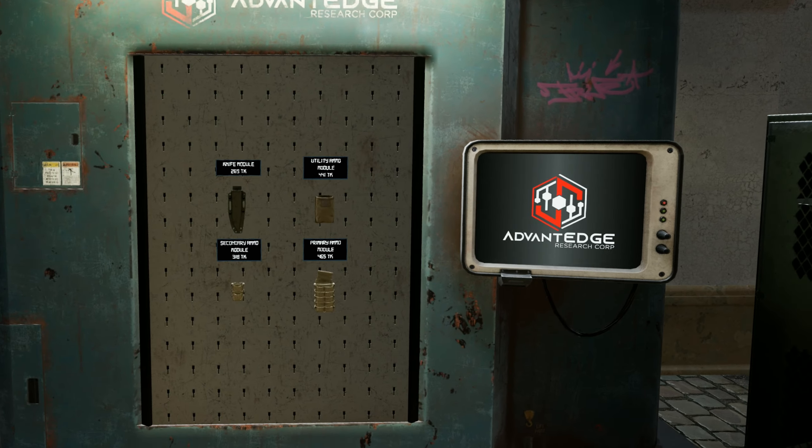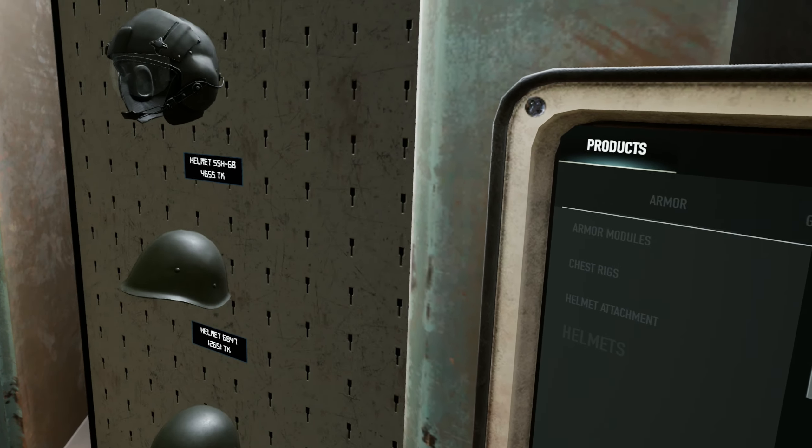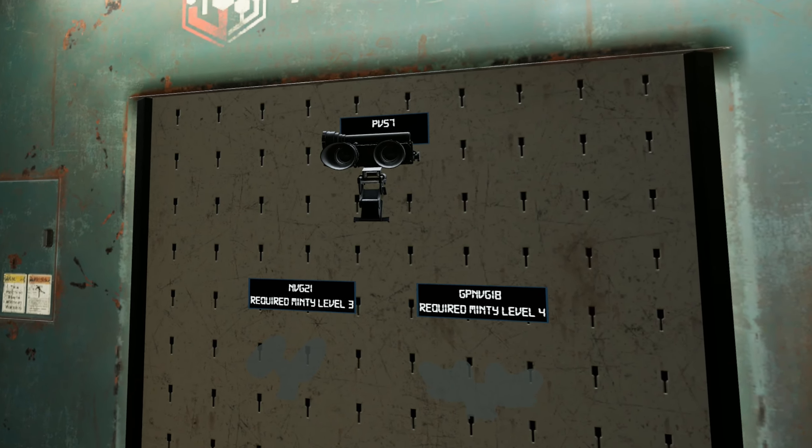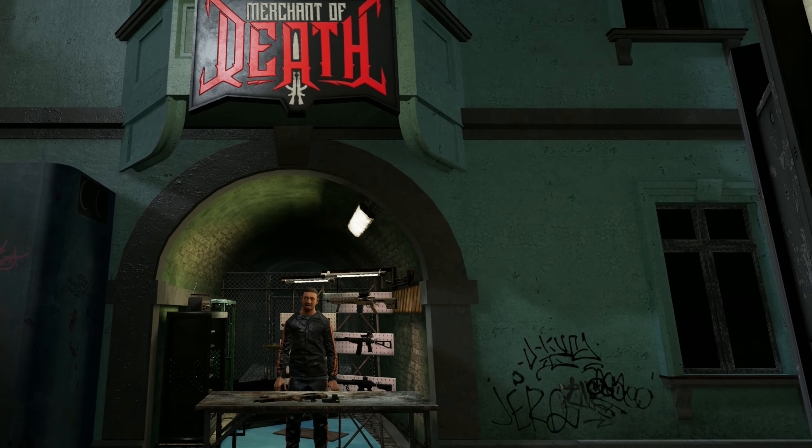Minty Tactical is where you get all your gear — everything that fits on your body. Minty sells you armor, helmets, night vision to go on those helmets, and backpacks to hold all your loot. Next is the Merchant of Death.